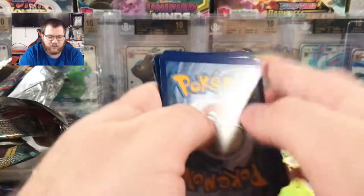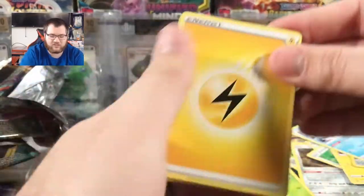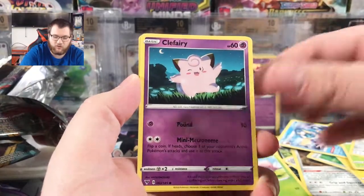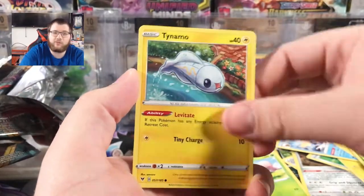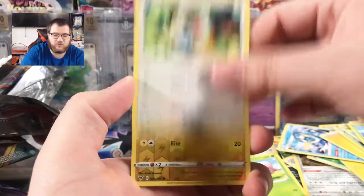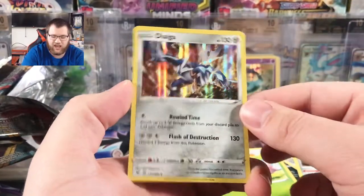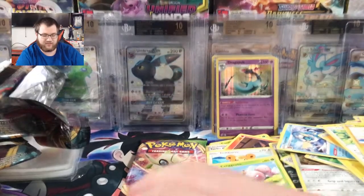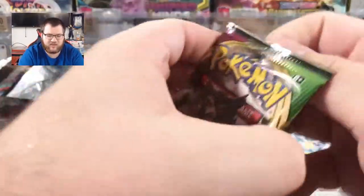Another Vivid Voltage pack is up next — after this we have two packs left, but we aren't quite done yet. Cards: Terapagos, Clefairy, Wailmer, Tynamo, Exeggcute, Chatot, Reverse Electric Hollow Dialga — which I've hit a couple of times, so I'll throw it in my selling pile. I'll try to list it after the video.